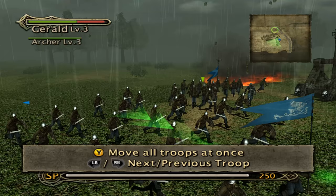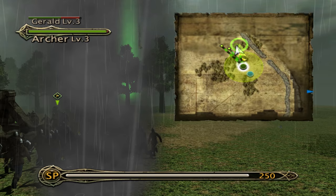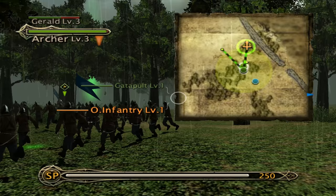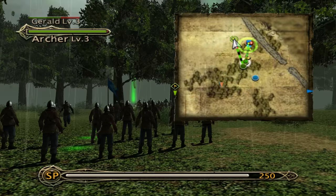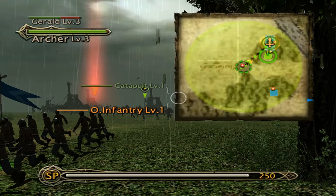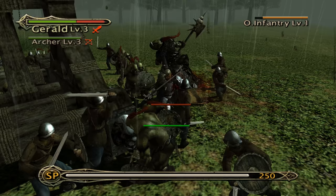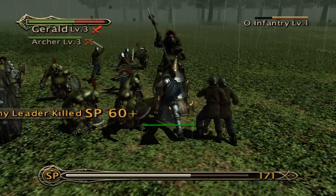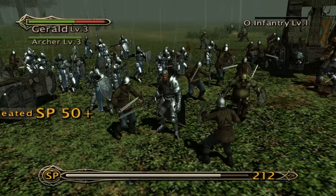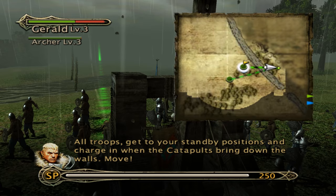Move out. Paladins, how about some healing? I want the archers out of the trees. There's the piggy — let's kill him. That special attack takes practically all of his health. Paladin's late to the party. All troops, get to your standby positions and charge in when the catapults bring down the walls. Open formation — I know we're going to have to chase enemies. I want to kill as many as possible so we can get more experience. All troops in position.